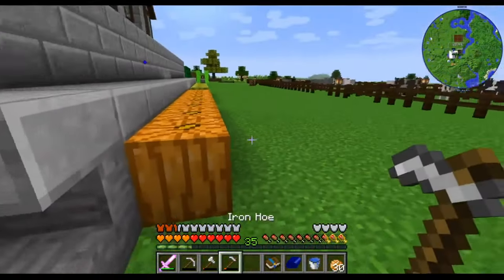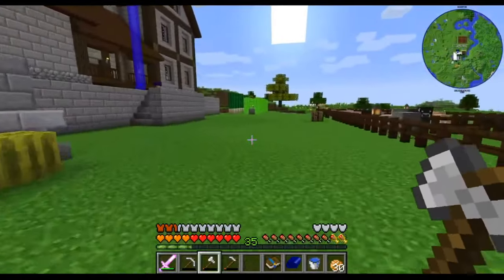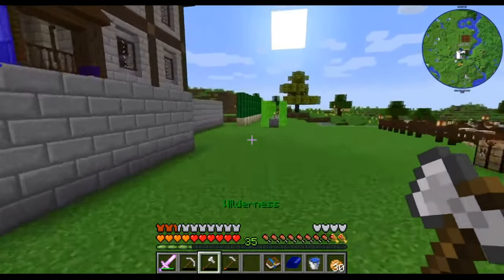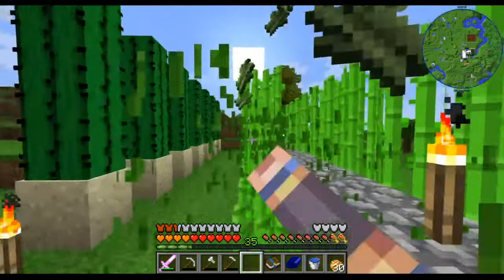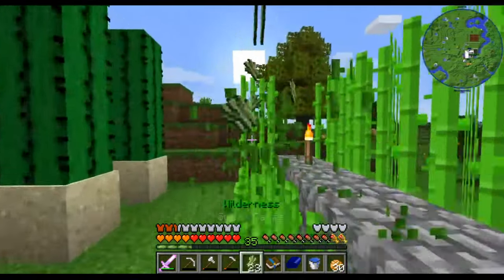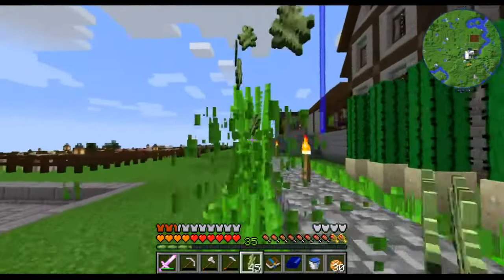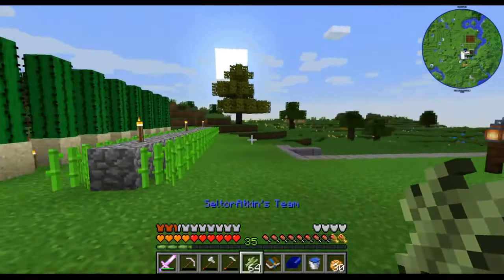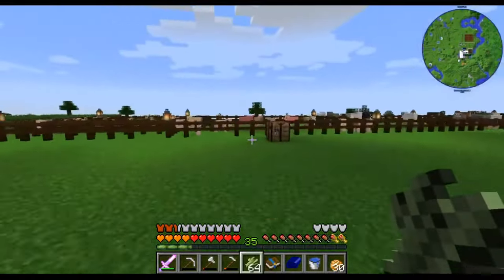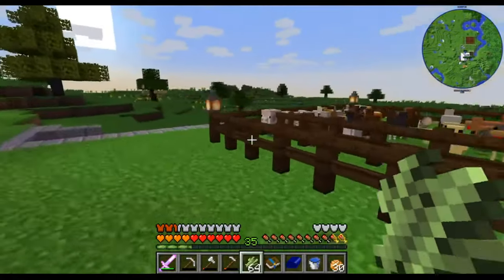Got pumpkins out here now. Got melons out here now. I added sugar cane. Looks like somebody else added cactus for some reason. He was talking about cactus being OP armor to start off — said it's better than stone, but what we've got now I already believe is stone.